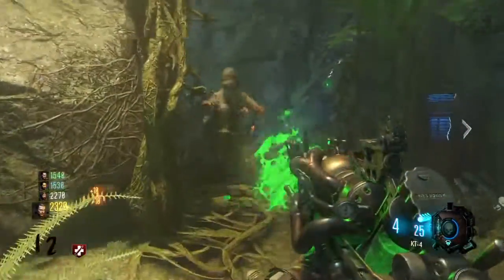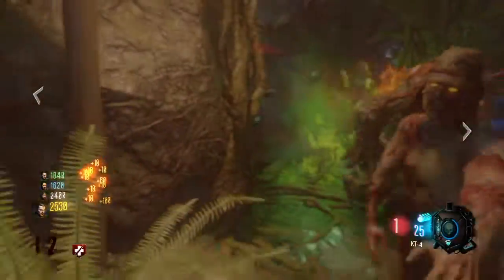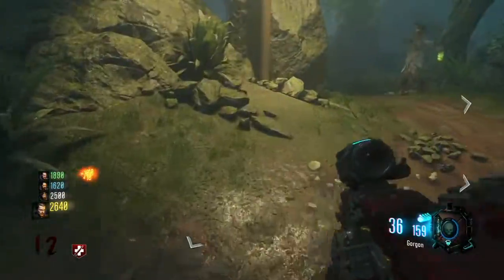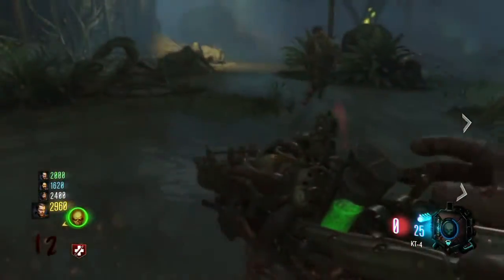What's going on everybody, it's JediKing98 here and today I'm going to be showing you guys where to find the three parts to locate for the musical easter egg on Zetsubo No Shima. There are going to be three sock monkeys around the map and you have to go ahead and activate them all to get the musical easter egg. So let's go ahead and find out where they are.